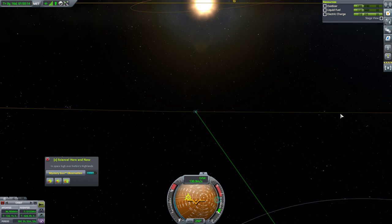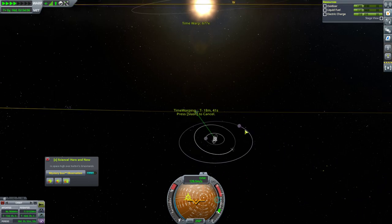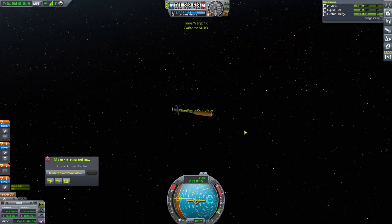404 days to be here, one hour to be here. Perfect. We are now officially in orbit over the sun.